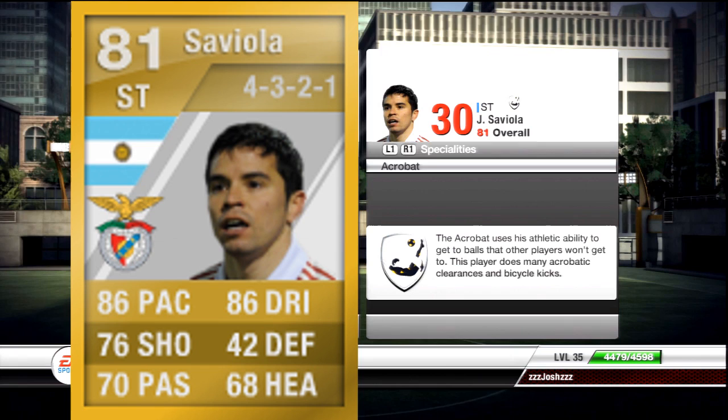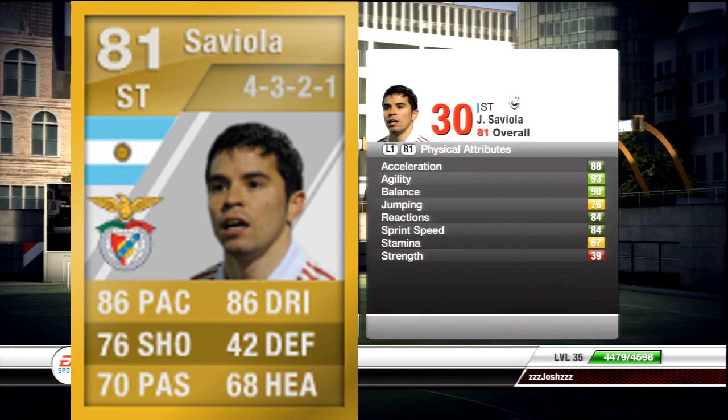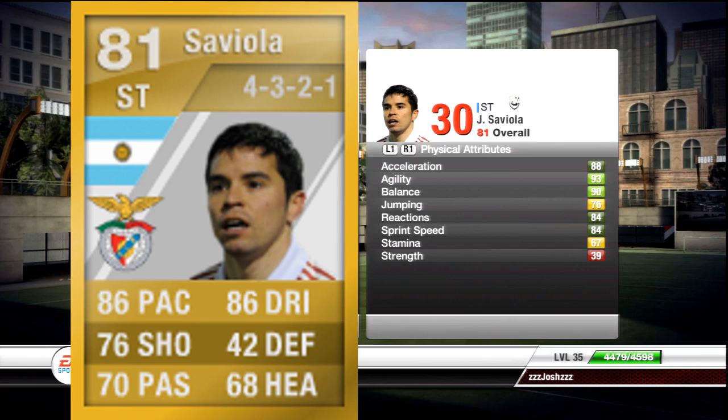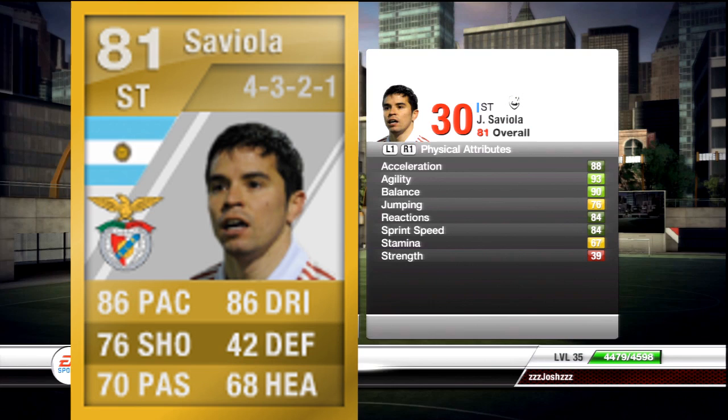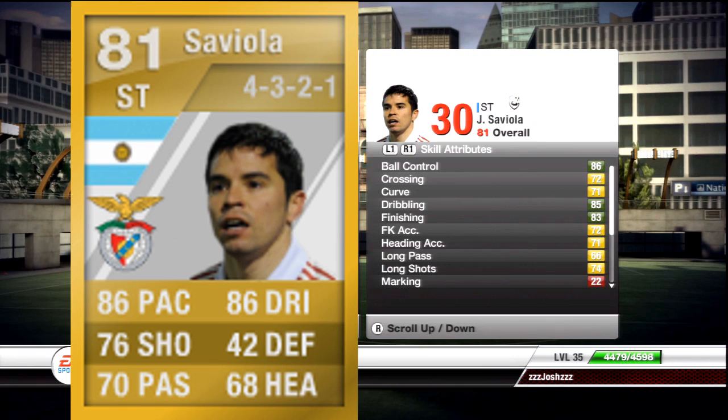He also has the Acrobat speciality, which shows how athletic he is — he can pull off some really nice overhead kicks and stuff like that. Looking at his stats: 88 acceleration, 93 agility which is pretty amazing, 90 balance, 84 reactions, and 84 sprint speed. He's a small player, but the agility and balance make him so hard to knock off the ball despite his size, and that's why he's such a good player.